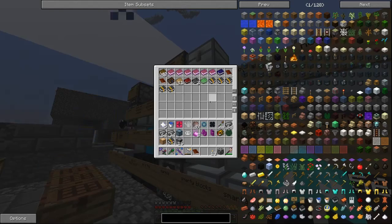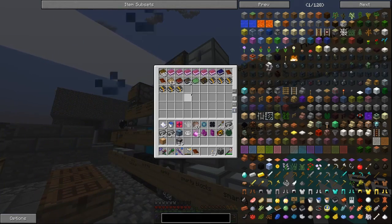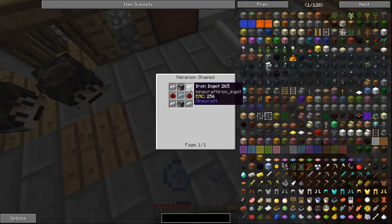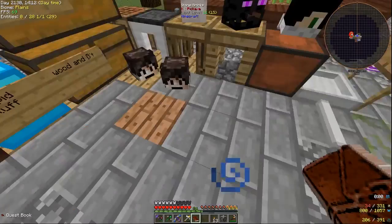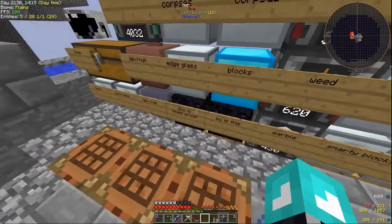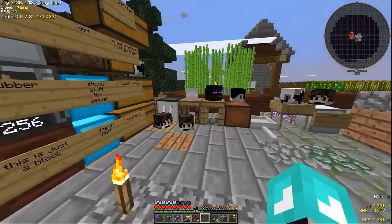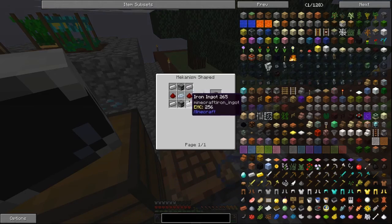Let's check our library. Alright, metallurgic infuser. Two furnaces, one osmium - do I already have osmium? No. Osmium, iron, and redstone. Let's go ahead and make it.